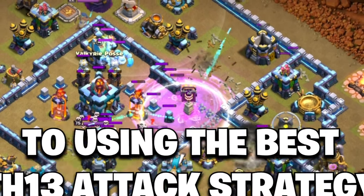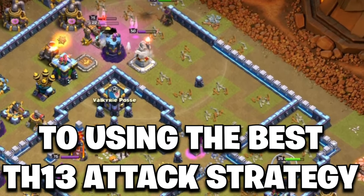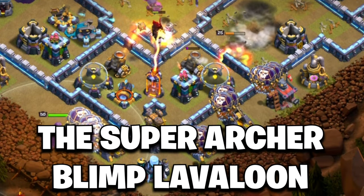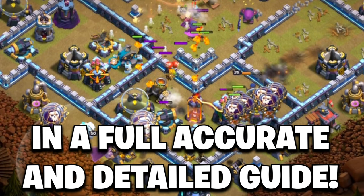This is your one-stop shop to using the best Town Hall 13 attack strategy in 2023 — the Super Archer Blimp Lalo — in a fully accurate and detailed guide.